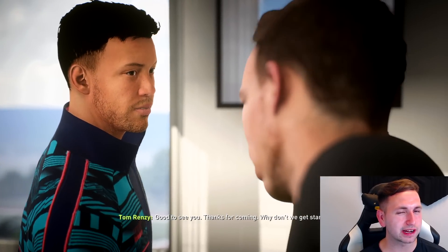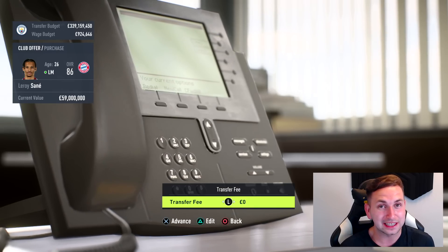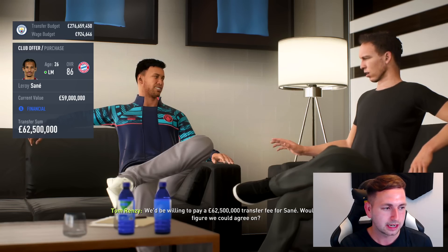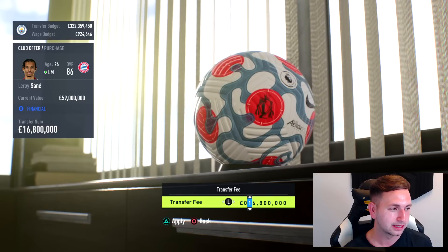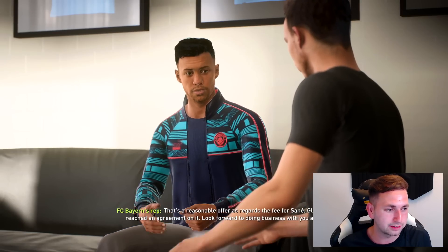The assistant manager recommends between 63 and 70 million to bring him in, which is fine — we've got 300 million, we don't need to worry about money. I'm going to go straight in with 62 and a half. They want Nkunku and 16 million — they're not having Nkunku. Let's go in with 67 and a half. Come on Bayern, surely you can let this guy go, you're not going to use him. And there we go — 67 and a half, they agree.